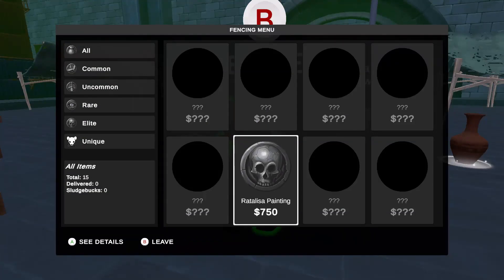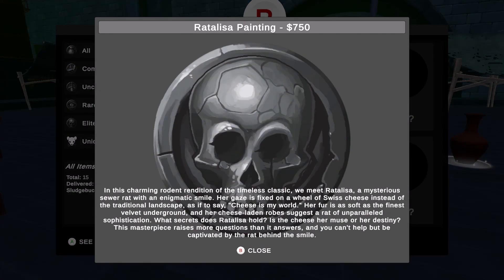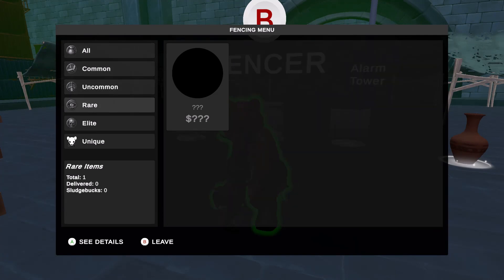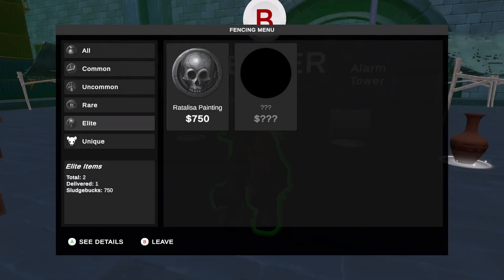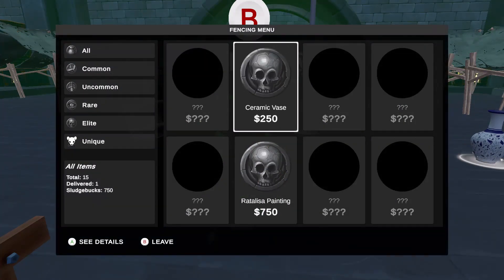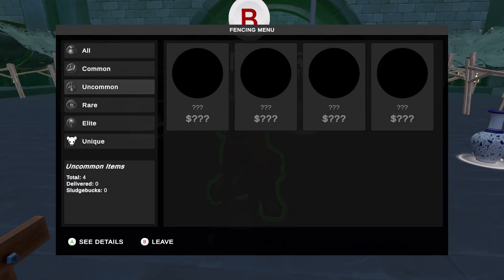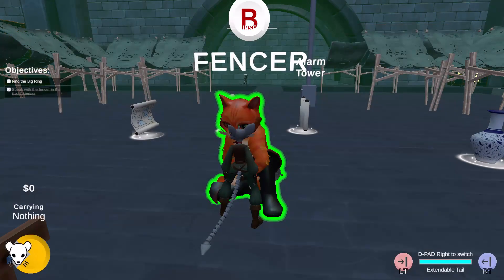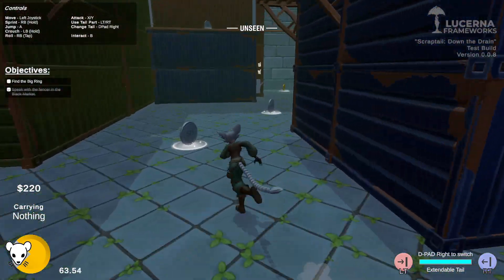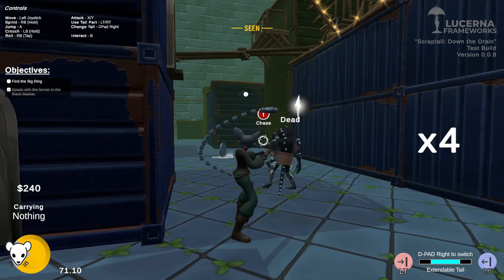We also redid the fencing menu. It's completely different — before you'd just press a button that said 'deliver' and the item would disappear. Now you have an actual menu where you can see everything that has been fenced, filter items by grade, and it tells you how much money you can earn, how many are left, etc. The fencing menu will work so that you fence your items, they go with you to your hideout, and then you can either sell them or display them there — customizing your hideout with past winnings. Or you can just sell them for quick money. Every coin you catch in the level is just instant money.